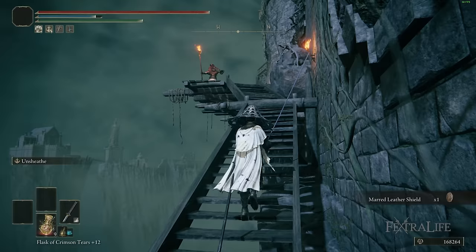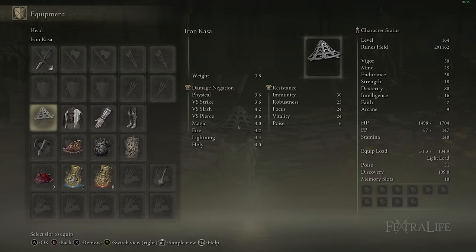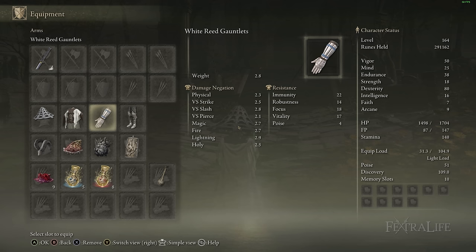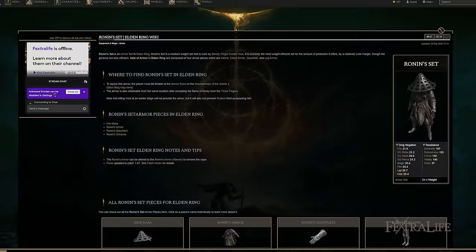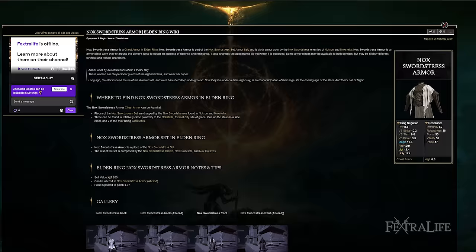When it comes to armor, this is all about fashion — I'm going for a samurai or ronin look. I mixed and matched pieces: the Nox Swordstress armor for the chest, White Reed gauntlets for the arms, and the two pieces of the Ronin set for the helmet and legs. It's not min-maxed for protection, but it gives you that appearance. When playing a samurai you want to look and feel like a samurai, not just the tankiest knight with a katana.